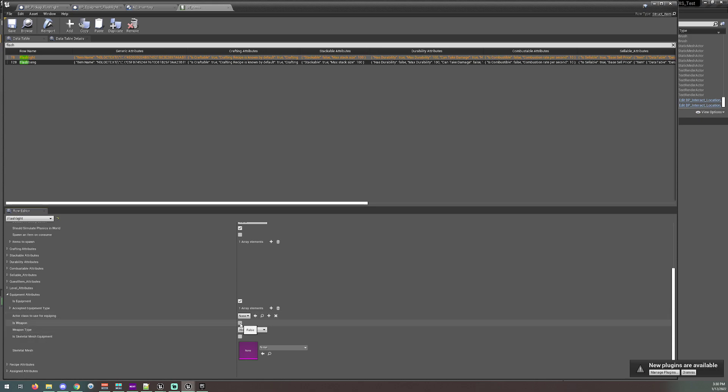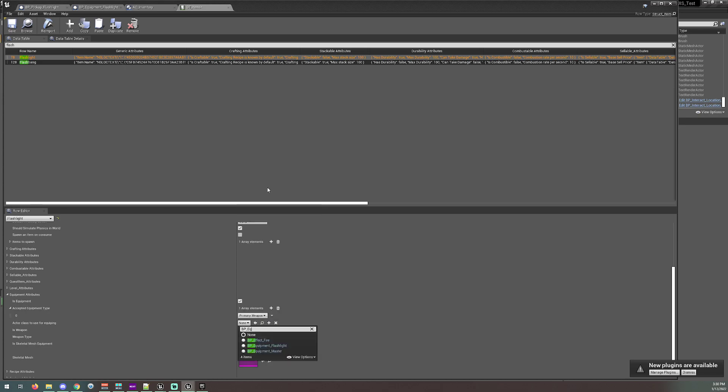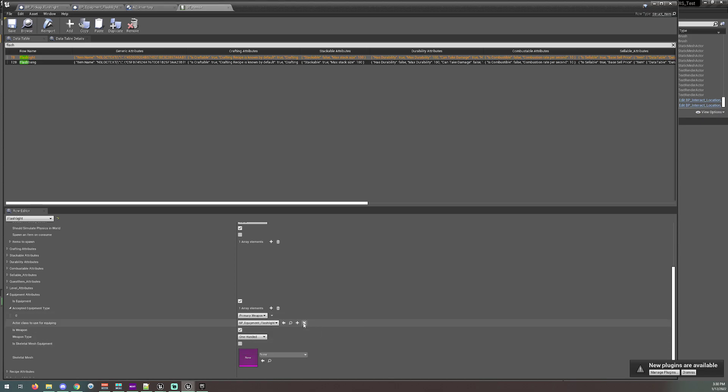We want to set it to weapon type — one handed, I guess. And in the equipment type, we want to make sure it's 'primary weapon.' Now we can click here and put the BP equipment flashlight that we created in the actor class field, which is the child of that master, then save the data table.